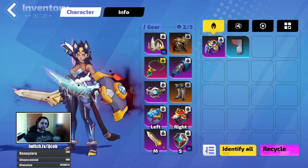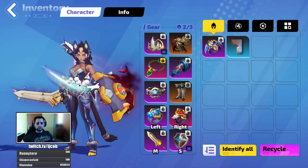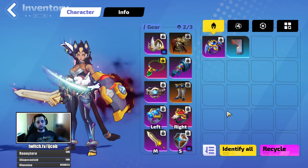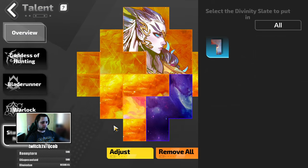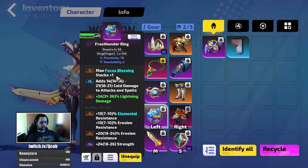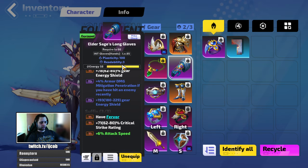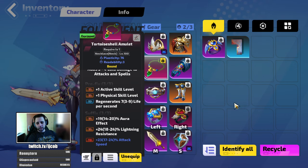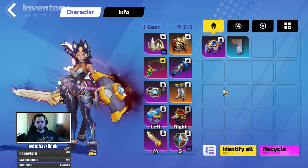Hello everyone, it's Jacob here. This will probably be my final update on my Erica build because it is already capable of clearing everything, including 8.4 juiced maps. The build has a lot of room to improve still — I don't have my slates complete, I have just tier 1 rings, no gloves, tier 1 necklace — but it already deals around 2 trillion damage and is capable of clearing everything.